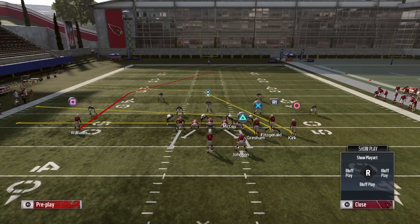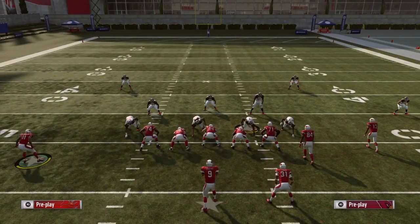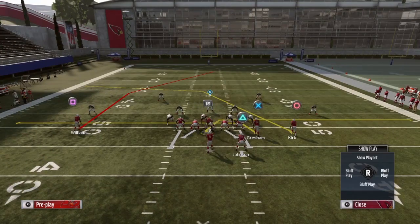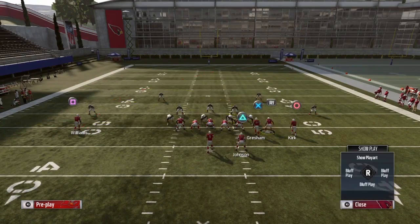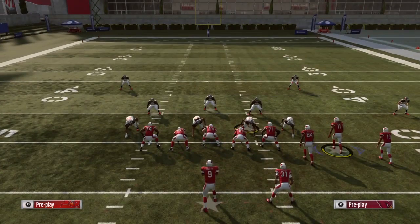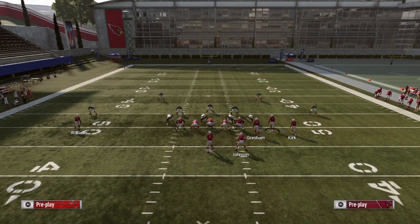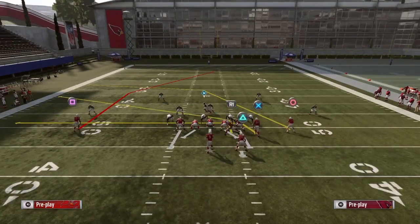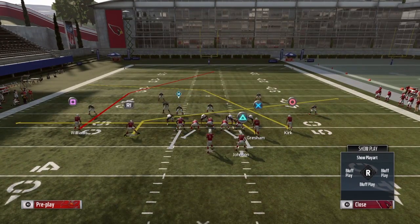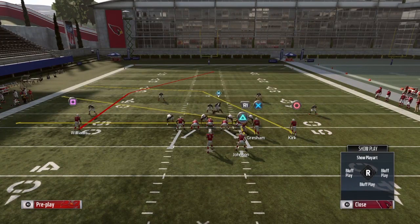Now with Fitzgerald, you can do a couple of things. What we're going to do is motion and then snap Larry Fitzgerald. You can leave him on the drag to create a little mesh concept underneath, or you can put him on a slant. To put him on a slant, press Triangle the Y, select Fitzgerald, and then pull the right stick to the right. That way when he comes in motion and snaps, he's going to run a slant to the right side.